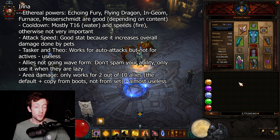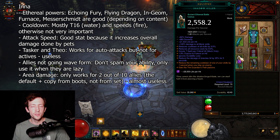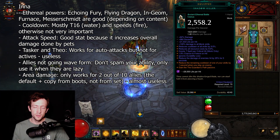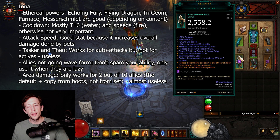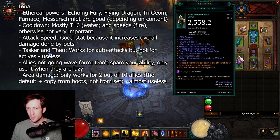Now let's get into some more details. For Inna, the best ethereal powers are Ekling Fury, Ingeom, Furnace, Messerschmidt, and Flying Dragon. You can't have five weapons, so you have to choose. Usually you combine the cooldown-heavy stuff like Messerschmidt plus Ingeom for T16 farming, and combine the high DPS options like Flying Dragon and Furnace for pushing. It depends on what you're doing and your exact setup.